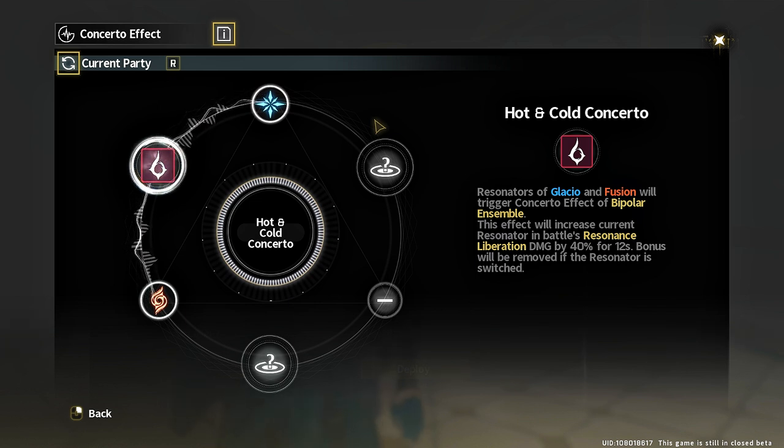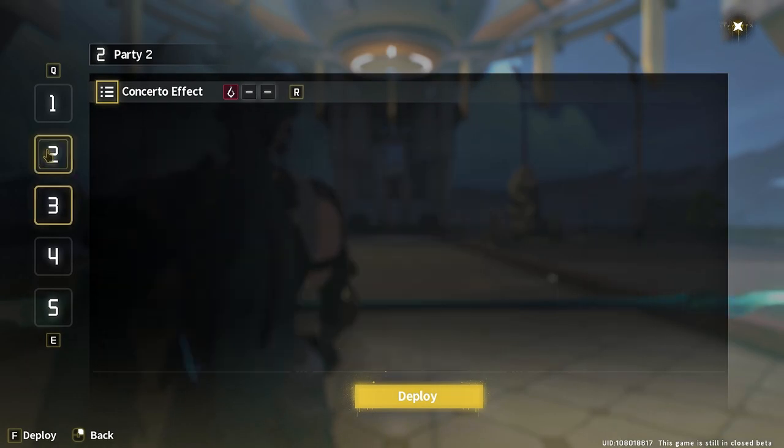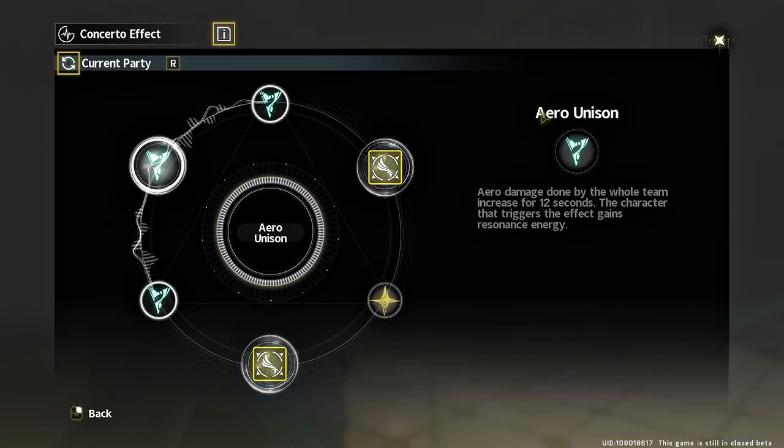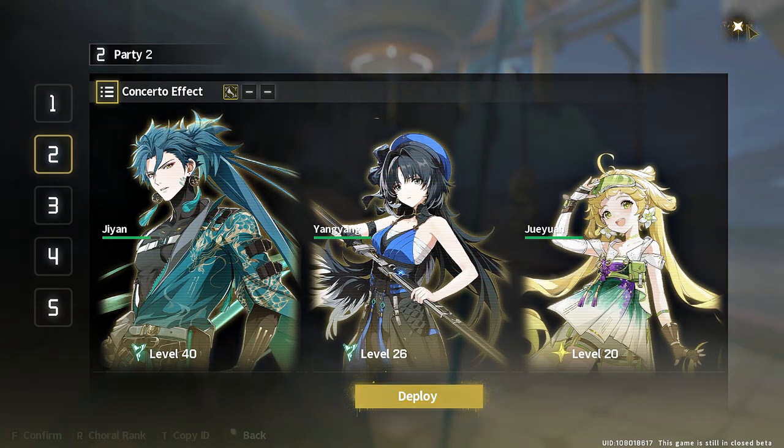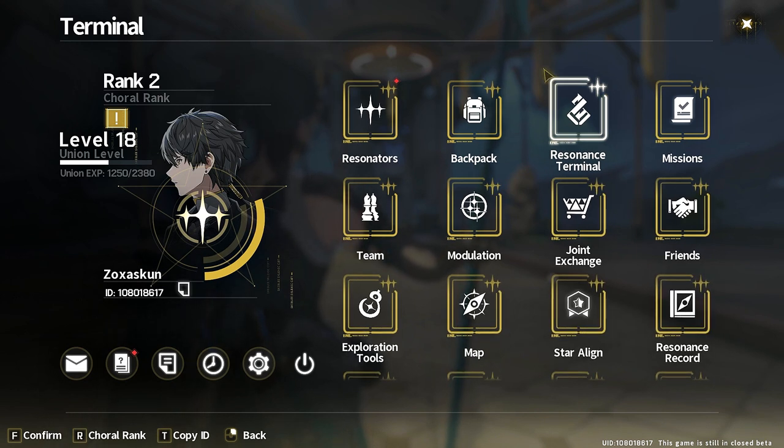There's a lot more to learn about which concerto effects are better in which situations and versus which bosses. For example, my other team has the 'Aero Unison' concerto effect — Aero damage for the whole team is increased for 12 seconds because the entire party is Aero-based. This is where you get that bonus from. Concerto effects make up a huge component of your character investment and overall team building.